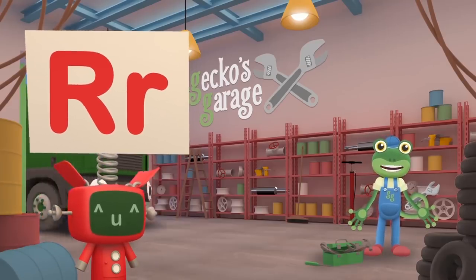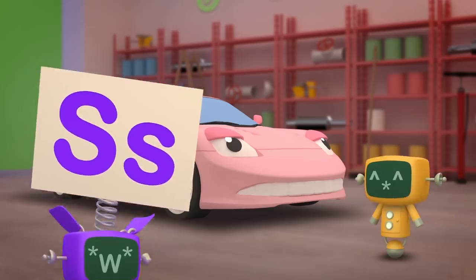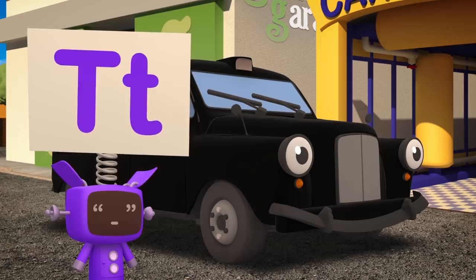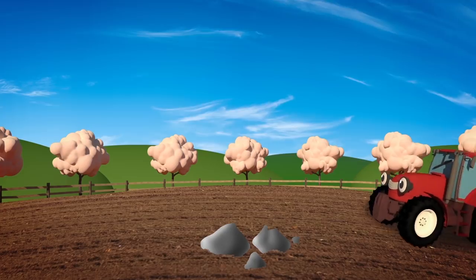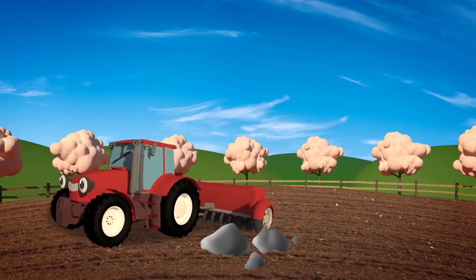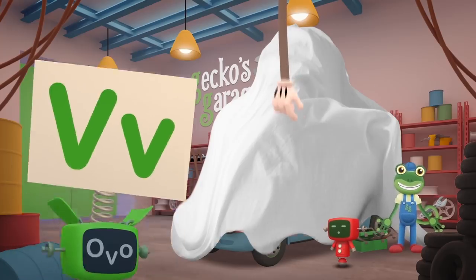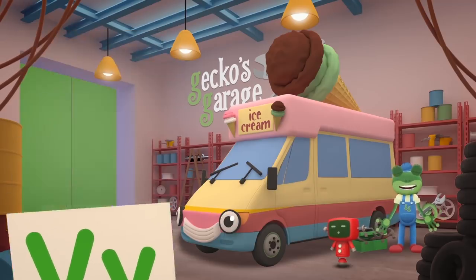R is for Rebecca the Recycling Truck, collecting old things to make into new! S is for Sophie the Sports Car — sometimes pink, sometimes yellow, or blue! T is for Tony the Taxi — he really knows his way around! And Trevor the Tractor works down at the farm, digging and seeding the ground! U is for under this mystery sheet — what have those mechanicals found? V is for Vicky the Van, who you might meet next time around!